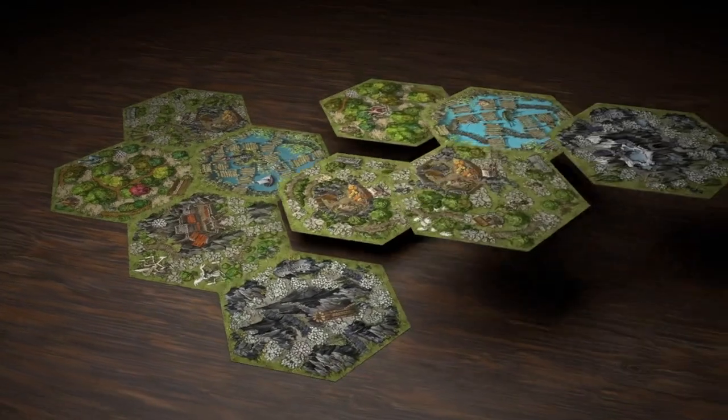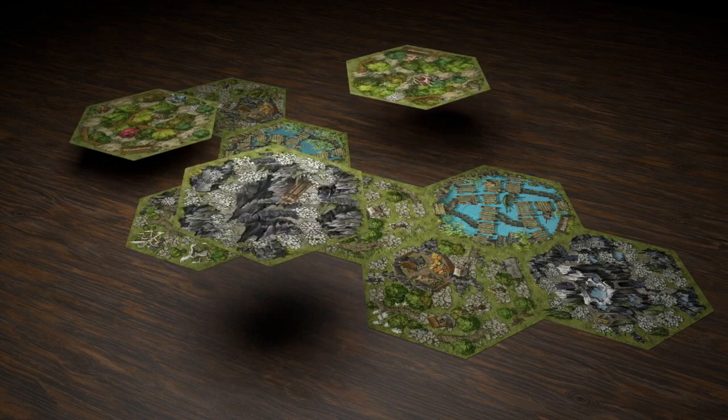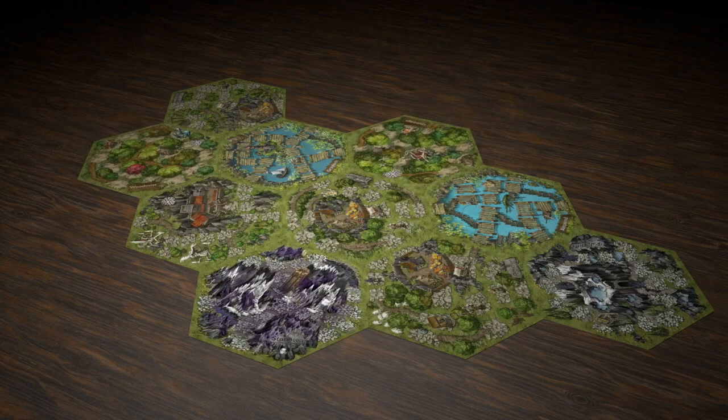You begin by setting up the 10 large double sided tiles however you like, but they won't stay like this forever. During gameplay you can twist and even flip the tiles with powerful magic.